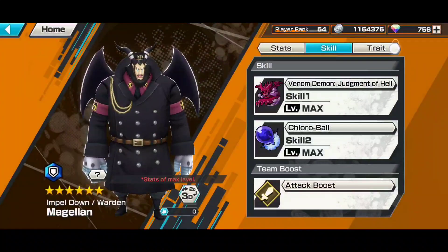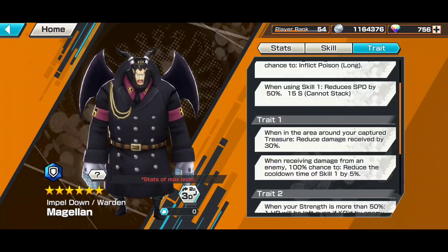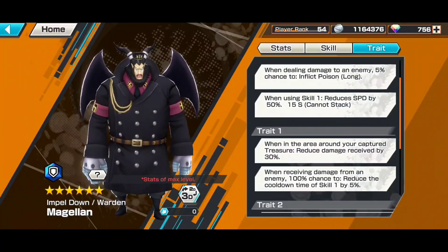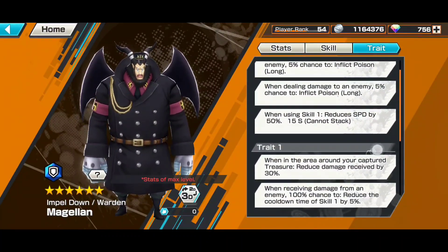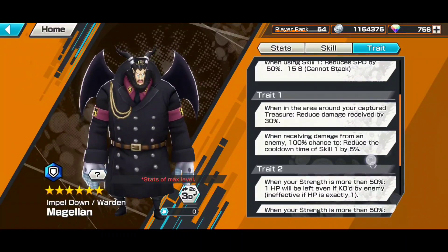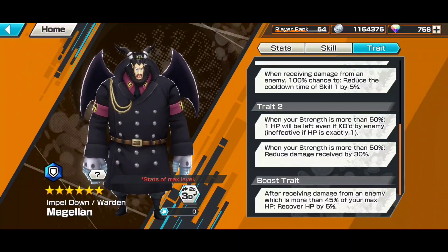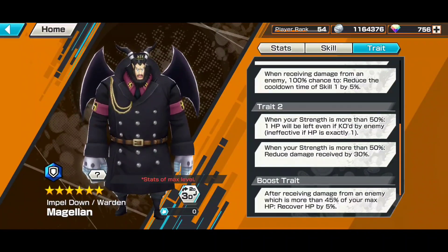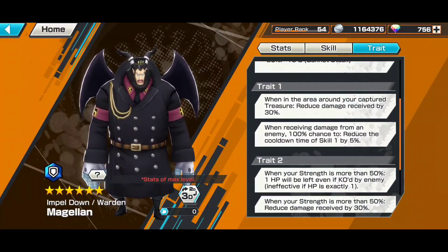Skill 1 has a longer cooldown, but if you keep taking damage you'll recover it rather fast because of his traits. He has a lot of chance to inflict poison, and the poison is about 1.15%. When in his own treasure area, he reduces damage taken by 30%. When HP is more than 50%, he reduces damage taken by another 30%, giving him a tanky feel.